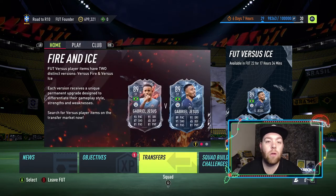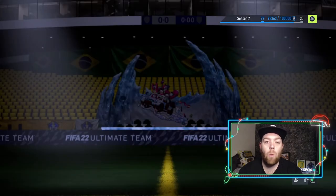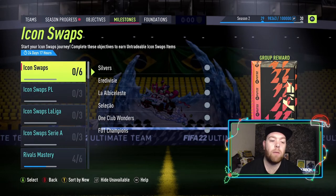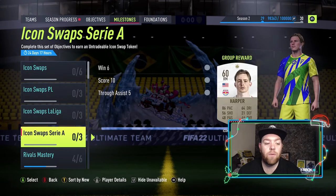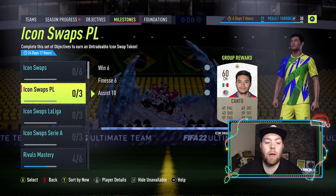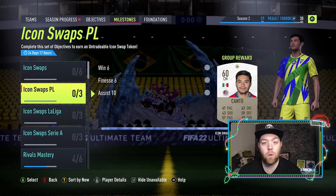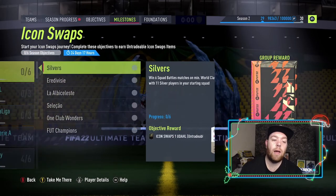Let's take a look at icon swaps — that came out Wednesday 6 p.m. Unfortunately it matched the leaks, which is a bit of a shame. You have the usual friendly stuff in Serie A and Premier League: Serie A is through balls and Premier League is finesse goals, all 10 games flat. With golden goal you should smash through that in no time.